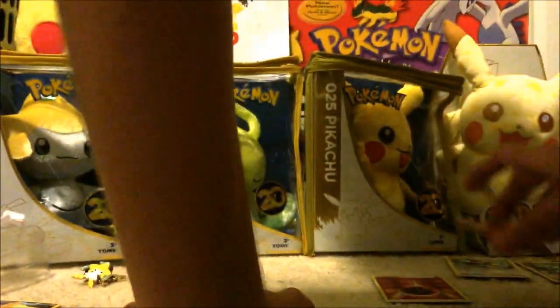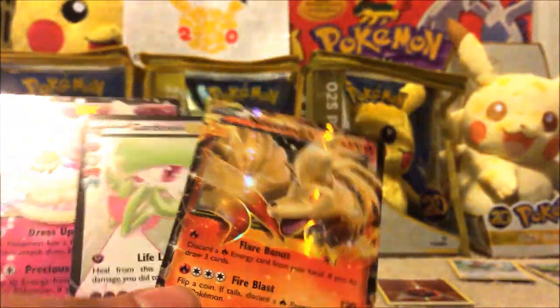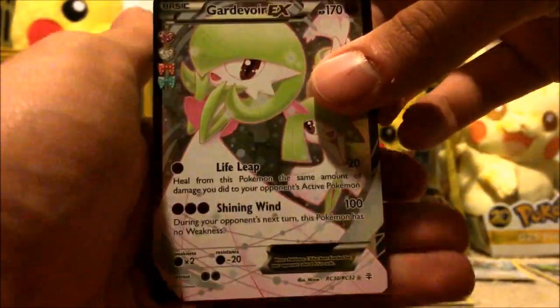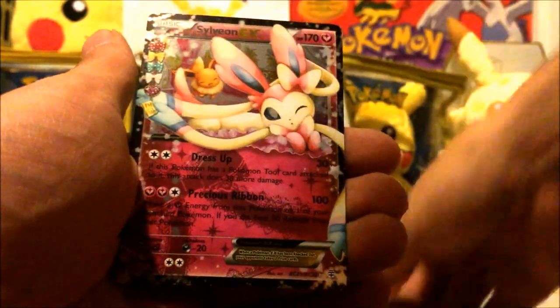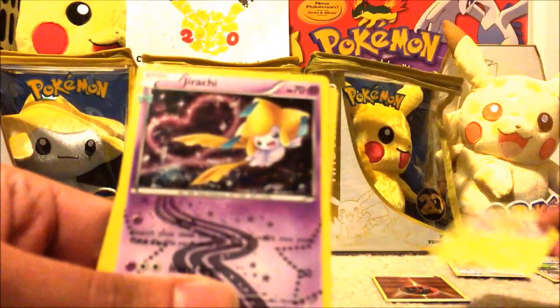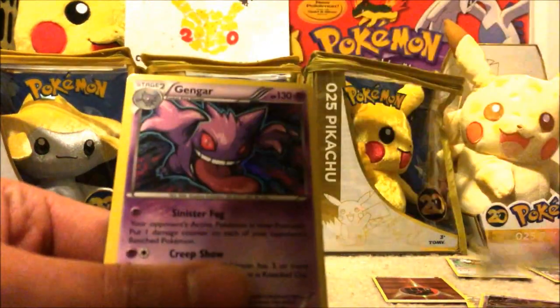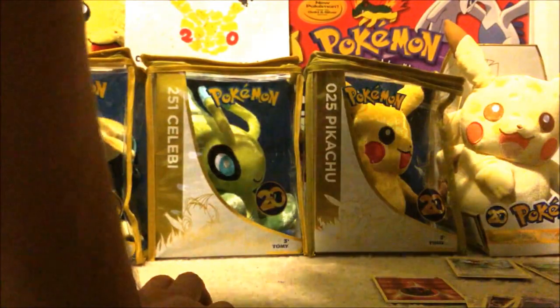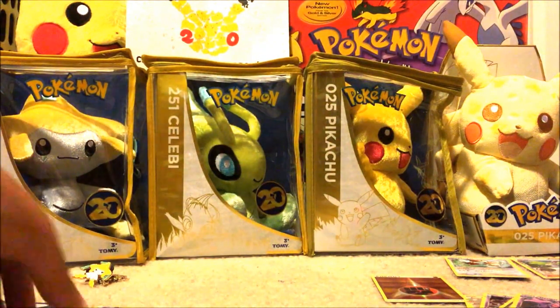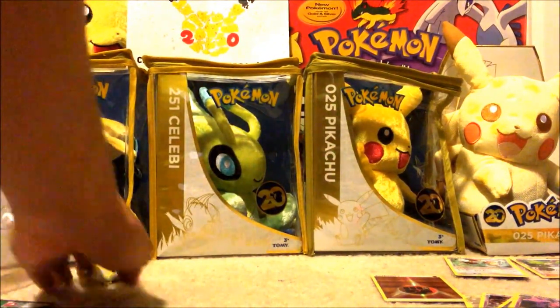Alright, so we got three EX cards — pretty much one per pack. There's Ninetails, Gardevoir — that one's a really good one — and Sylveon. And then the holos we got: Dedenne, Jirachi, Eveltal, and Gengar. Also got Wally, and then the three Jirachi boxes.